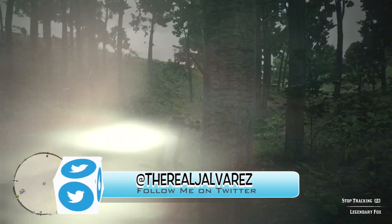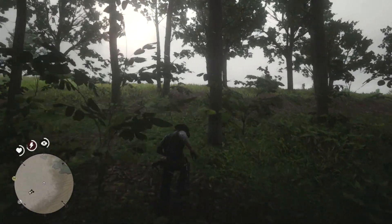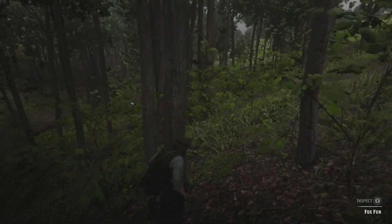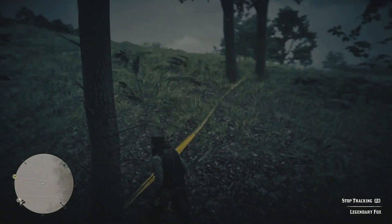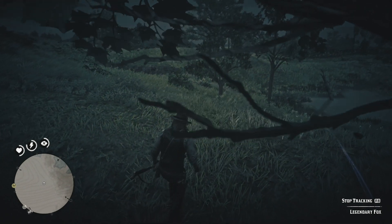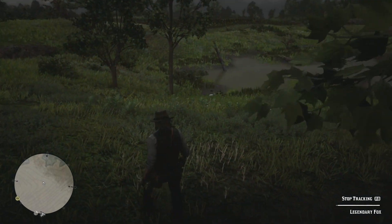Got some broken sticks — looks like we've got to run up here. What did he scratch on the tree? Some fur. Okay, so there's the fox right there — we can see him. Let's see if we can kneel down and get a good shot on him.